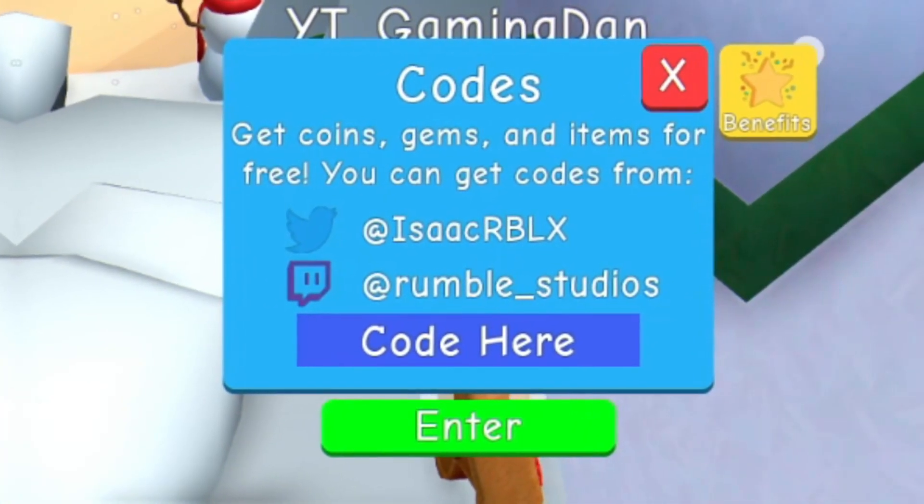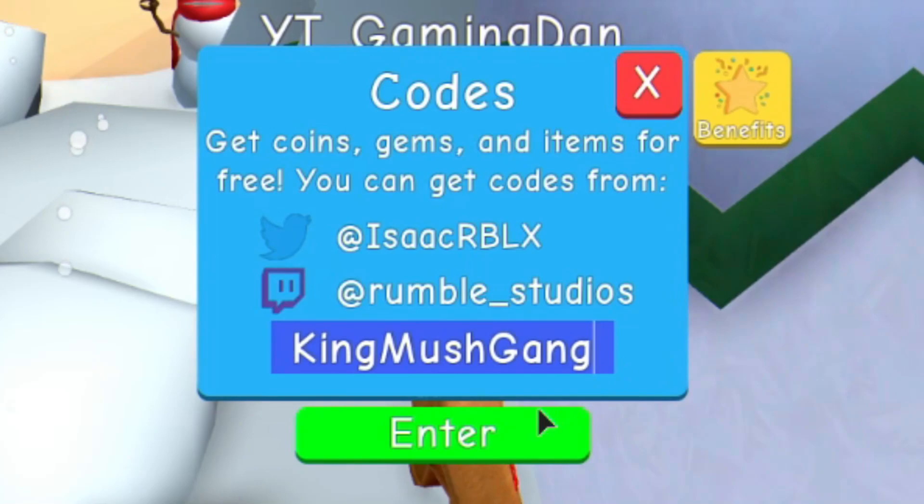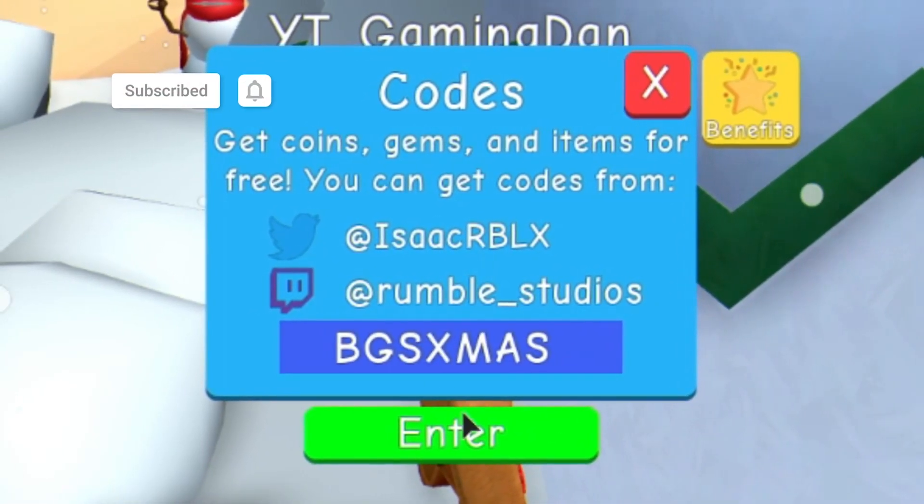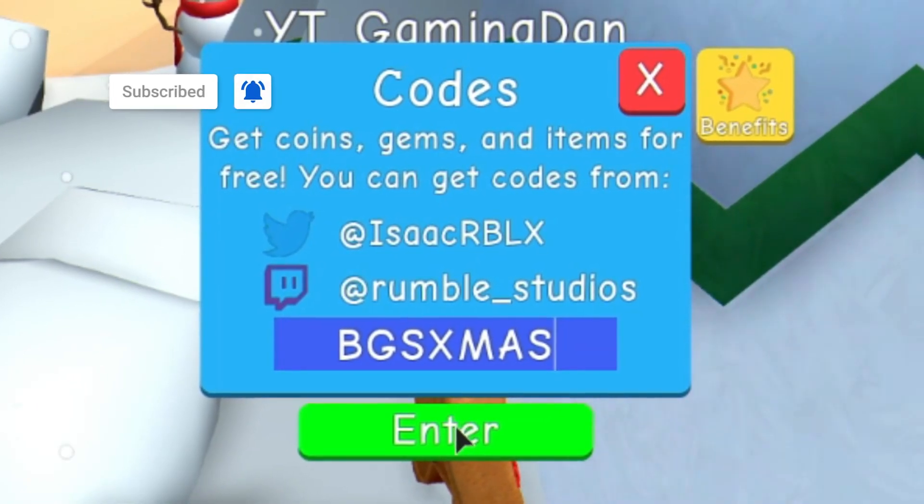Let's get into these Bubblegum Simulator codes now. The first code is 'King'. After that, guys, you've got the code 'Mush Gang'. Then after that, guys, you've got code 'BGS Xmas' — enter that code in like this.